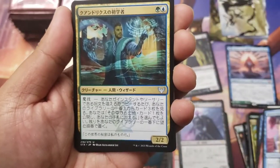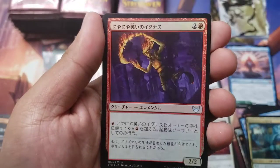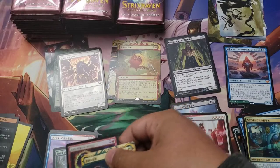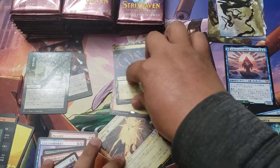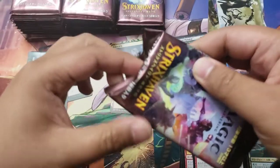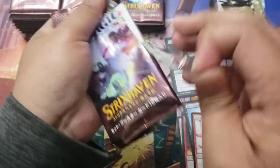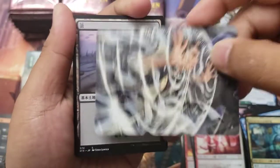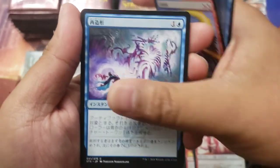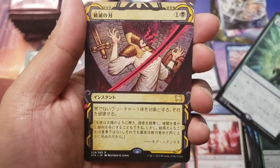Modern Horizons is going to be an insane set seeing the spoilers. We have a Lore Mage with an Abundant Harvest. There are so many cool cards already spoiled - the new squirrel commander guy seems pretty cool, and the fetch lands of course. We got the shield guy and Verdant Mastery with a Doom Blade.